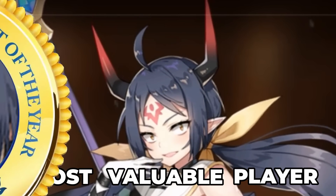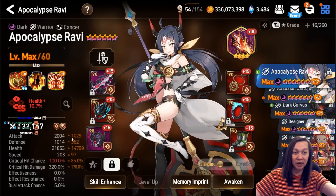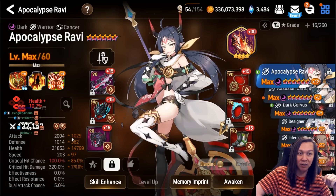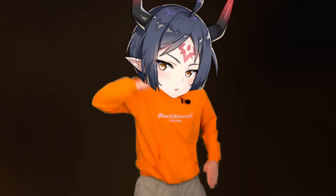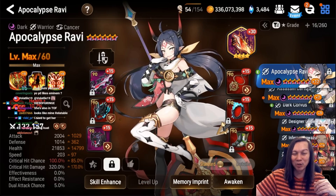It's time to move on to bruisers. First we have Apocalypse Ravi — MVP, most popular character in the game. She's the strongest unit in the game. Proof of Valor in my opinion is probably the best-in-slot artifact on her because she literally can't die. Nothing in the game can kill it.